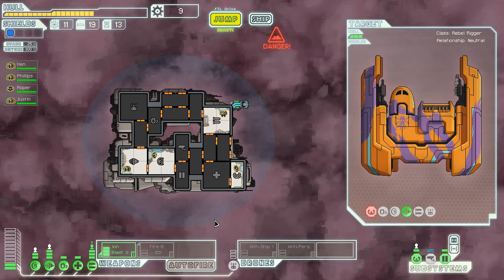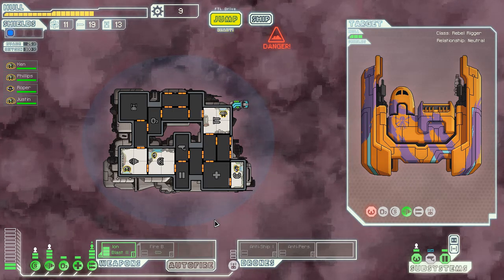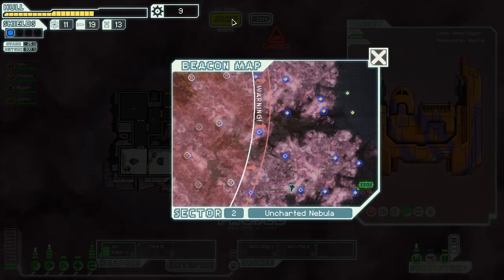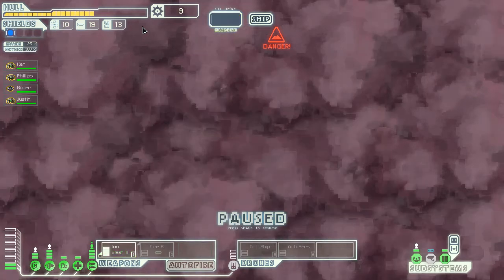Last time, we almost killed a smuggler in the nebula. Today we're going to move on and see what happens. We can probably do a little bit of exploring before we rush to the exit, so we'll see what is around.